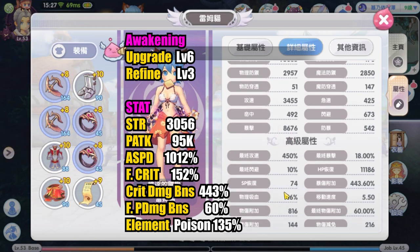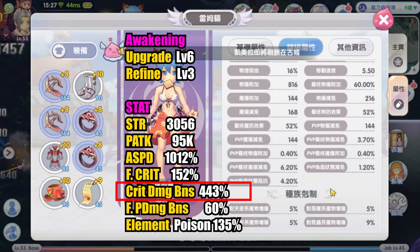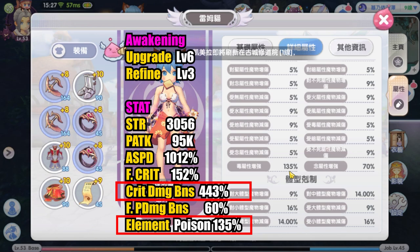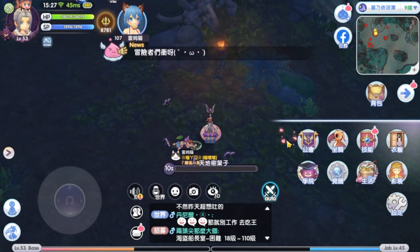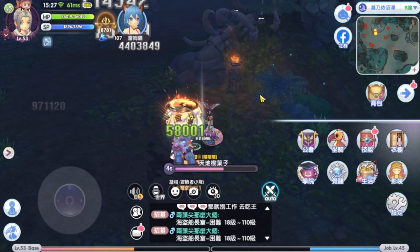She has 443 crit damage bonus, 60 final physical damage bonus, and 135 poison attribute enchantment with no added size enchantment — the size damage she gets is mostly from card awakening. She focuses only on two damage multipliers: crit damage bonus and poison attribute enchantment, yet she still deals a lot of damage. She should consider increasing her final crit and getting some dex for hit rate, as the upcoming Umbala and Juno map monsters may have higher crit resist and flee than Komodo Island monsters.